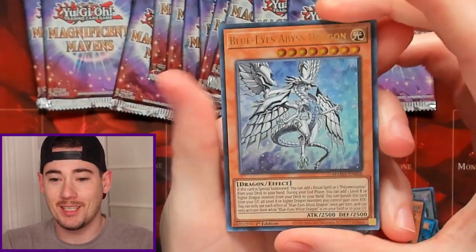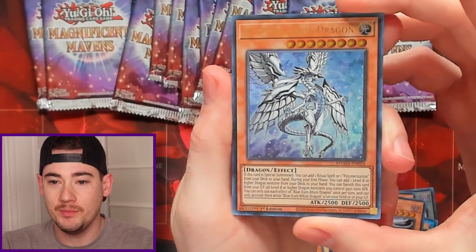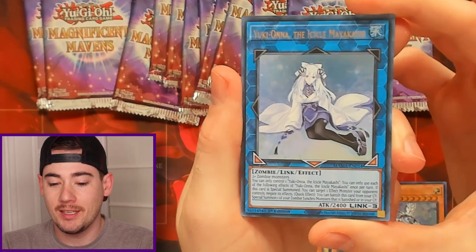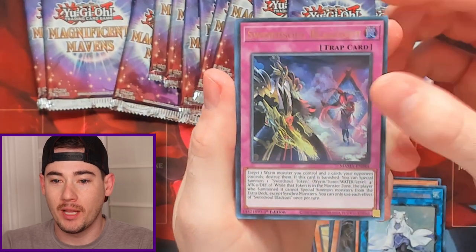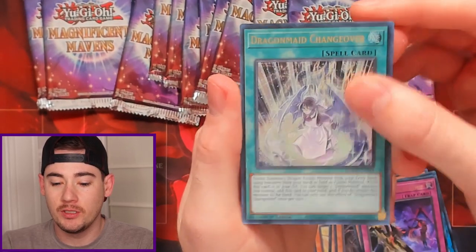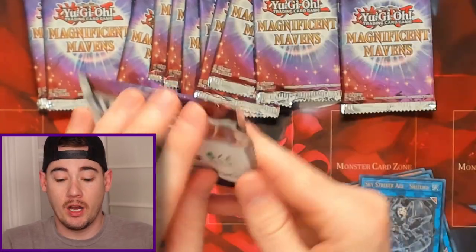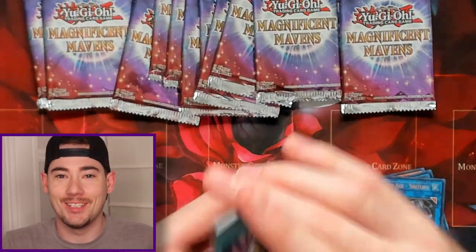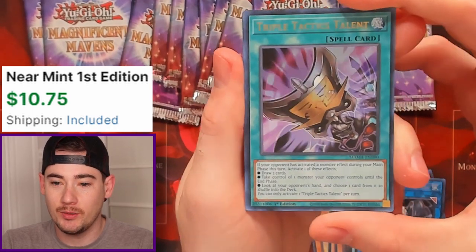We might be getting into this well into next year. We have Blue Eyes Abyss Dragon, Yukiana, the Icicle Mayakashi, Sword Soul Blackout, Dragon Maid Changeover with a Sky Striker Ace Shizuku. As far as the most valuable Pharaoh's Rare, there's no question it's the Dark Magician Girl. And we got a Triple Tactics Talent — decent pull.